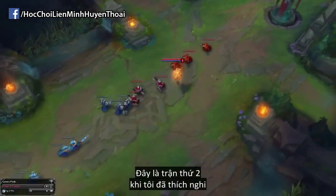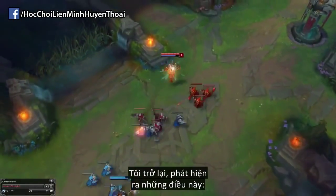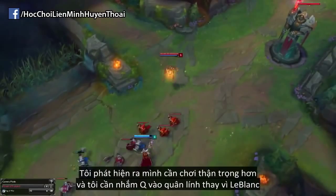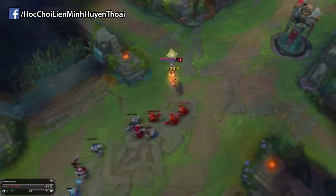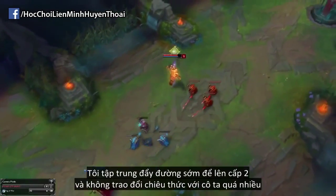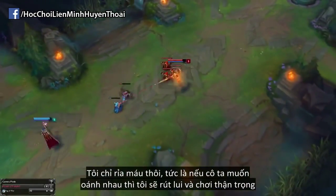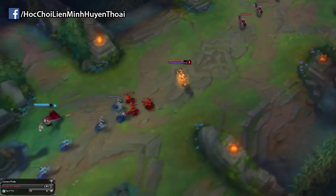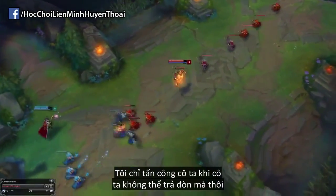This clip is my second game where I adapted. I figured out that I need to play more passive and I need to aim my Q at the minions instead of her. So I focus on pushing the wave in early to try and get level 2 first and I don't really trade with her too much — I only really poke. If she wants to do damage to me then I run away and play passive, and I only actually do damage to her where she can't return it.